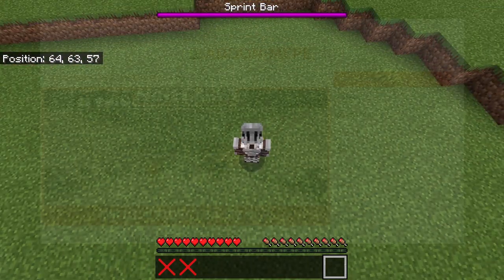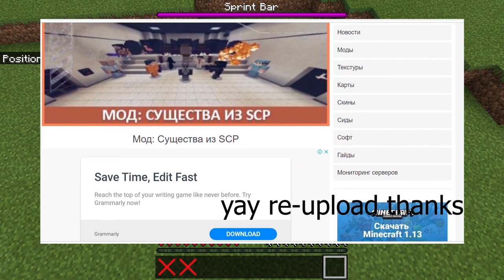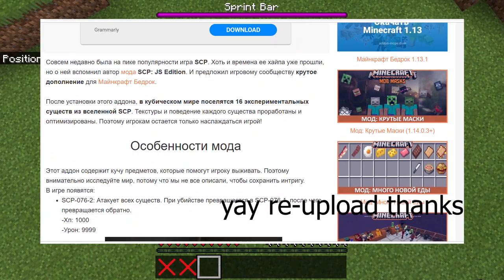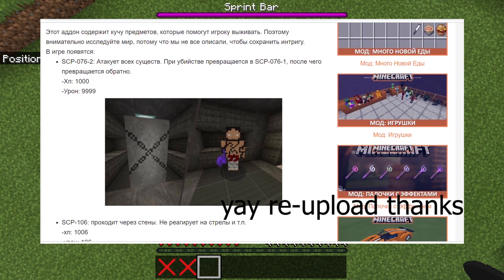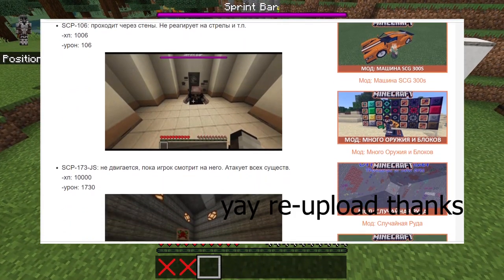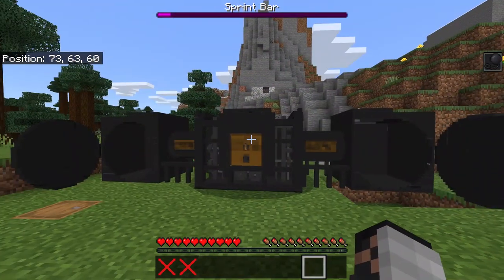Another thing: people are uploading my add-on to other places and sharing the link directly — not the MCPDR link. I already said you can't do that. People don't like to read and they don't follow instructions. I can't take that stuff down, so my only hope is to tell you guys not to download from there. Don't encourage them — they just copy other people.